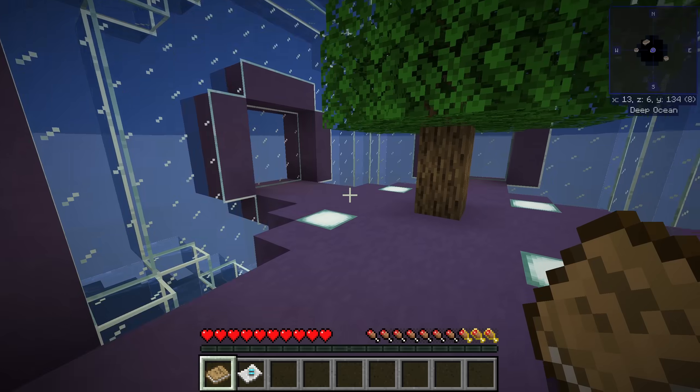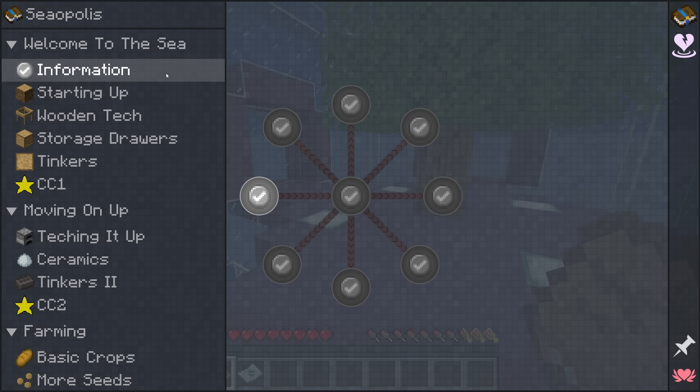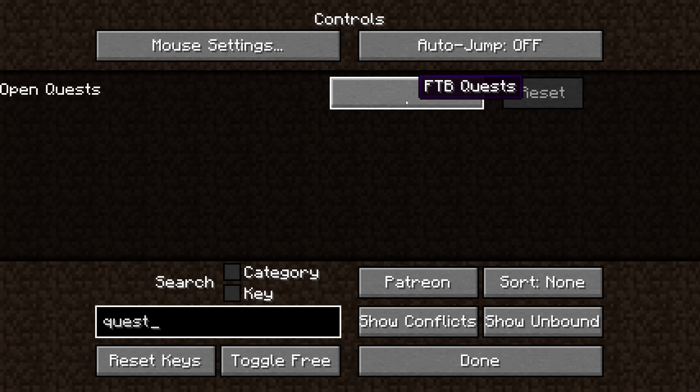By default, you can open your inventory and there is a quest book in the top left that you can click to get all of the quests. Alternatively, if you go to options, controls, and type in quest, you can set a key so that when you click it, it automatically opens up the quest book, so you don't have to go into your inventory every single time you want to check a quest.